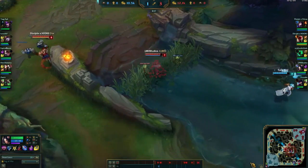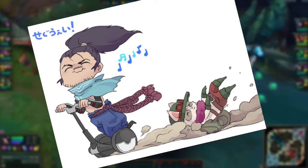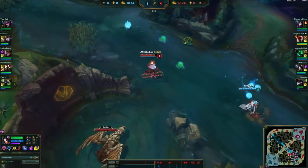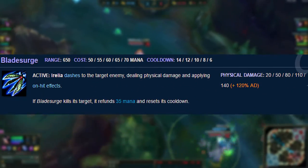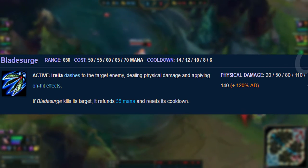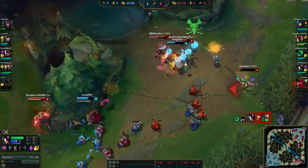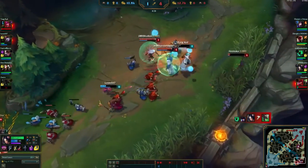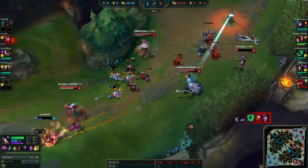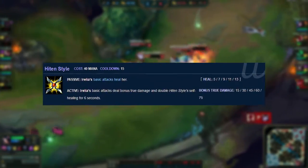Aurelia truly does have an amazing kit. If you have ever played Yasuo and like running around everywhere like an idiot, I think you'll really like Aurelia. Her mobility is found in her Q, Blade Surge, which dashes Aurelia to an enemy and deals a great amount of physical damage. This is reset if you last hit that enemy target and 35 mana is refunded. Be careful against champions like Jax and Fiora, because your Q is considered a melee attack and will be blocked by Jax's E and Fiora's W.